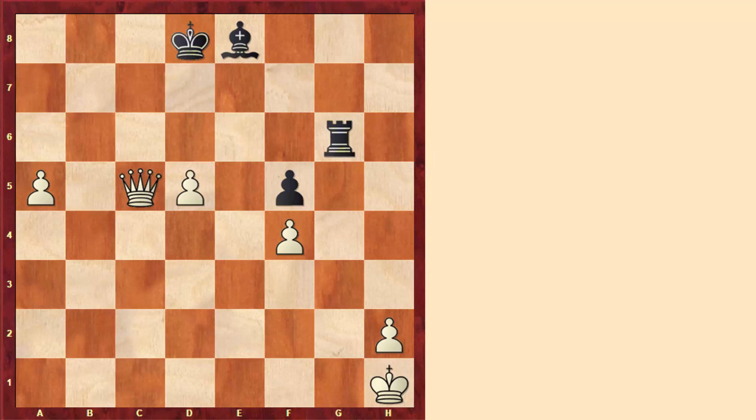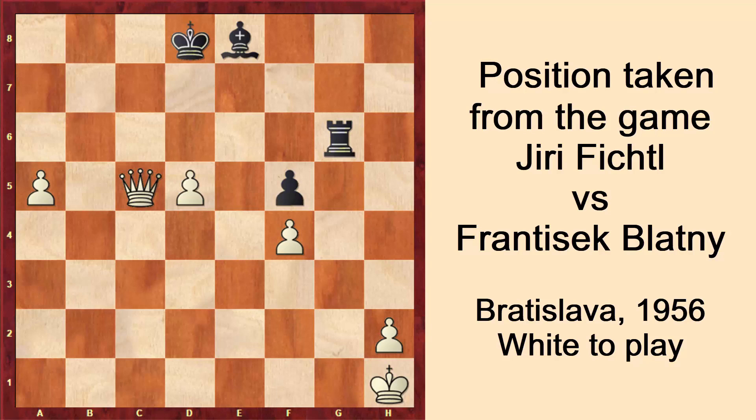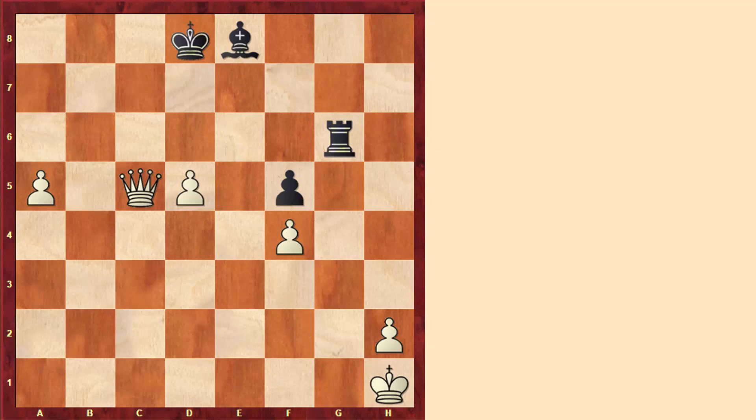Here we have a position in which White also has a large material advantage — three pawns and even a queen against a rook and a bishop. Again, it's a matter of taking a look at our opponent's resources, whether they have any forcing reply or trick. White could have played many moves; for instance, queen to f8 is a move I like, always speaking about the ideas of attacking pawns and planning to play d6. But White was probably a bit confident and played the careless move d6, which looks very logical — we just plan to give checkmate in one. But after the forcing move bishop to c6, White basically has no choice but to take the bishop. And here again Black has the move rook to g1, and after taking we get another stalemate.